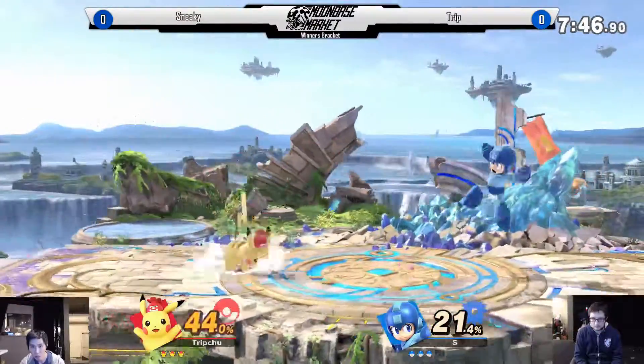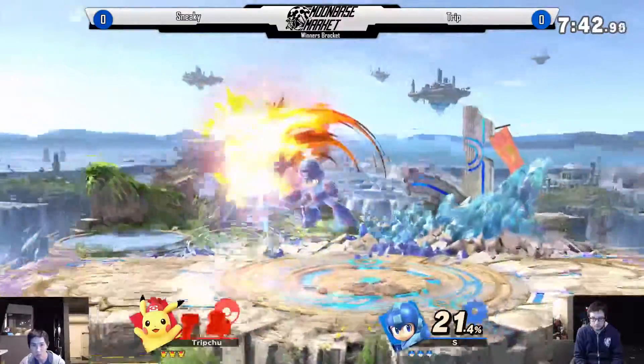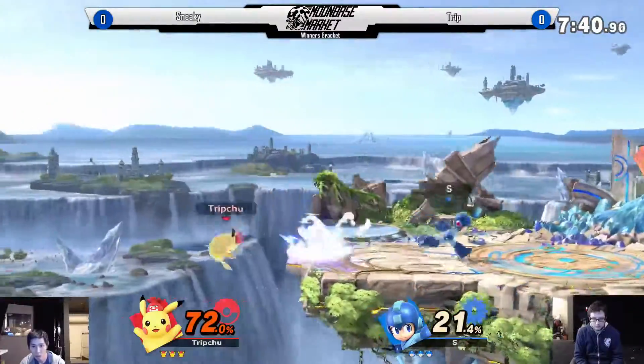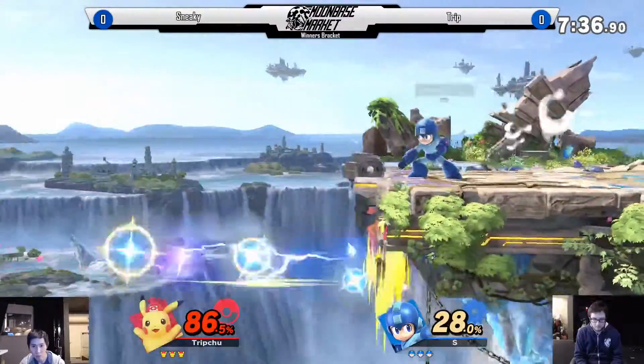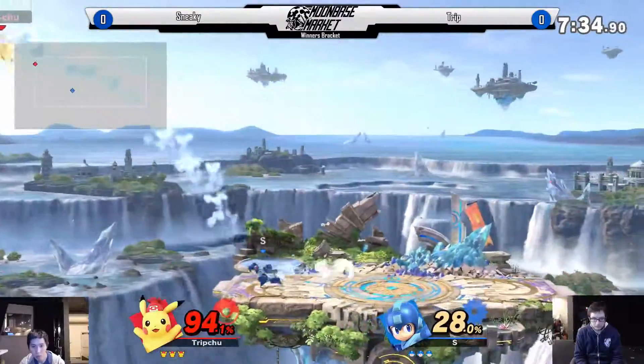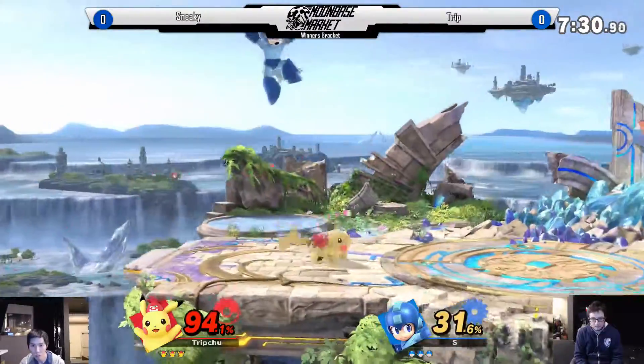He got both hits. It's normal. Yeah, it's normal. Most characters do that. Okay, that was a really good quick attack angle. Trick-taking a ton of percent, only hitting Sneaky twice.